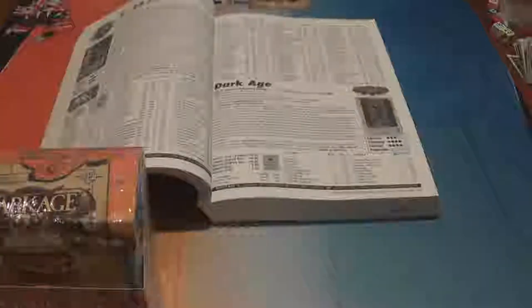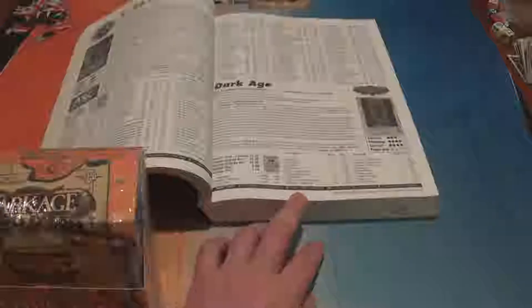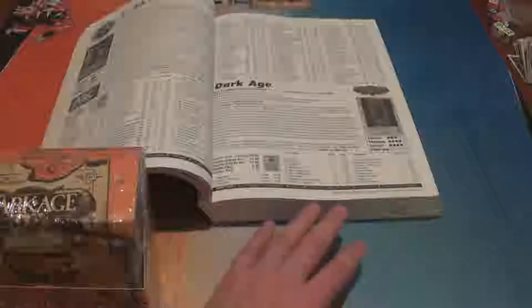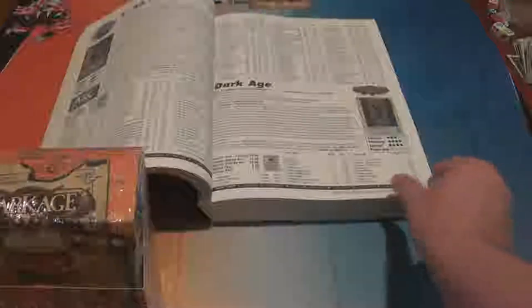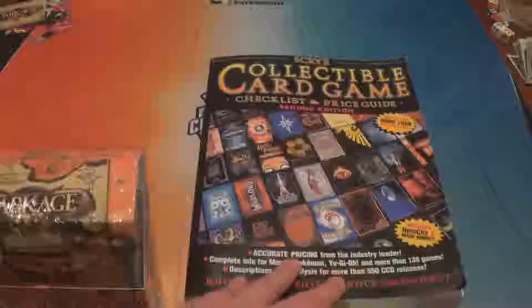We have a full booster box here to look through. According to my Scry guide, there are commons, uncommons, and rares. It also claims there are very rares and ultra rares, but doesn't actually list any of them in the checklist. There are five chase cards which are the artifacts, and there are X cards which are the ones fixed to the starter decks. So there are 231 cards total in the set. I have no idea what the rares will be — there's no way of knowing just from opening the box. That is Scry's Collectible Card Game Checklist and Price Guide, 2nd Edition from 2003.